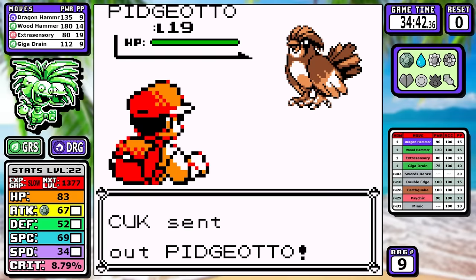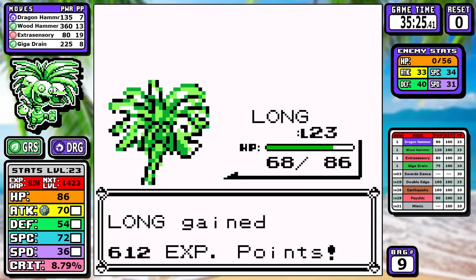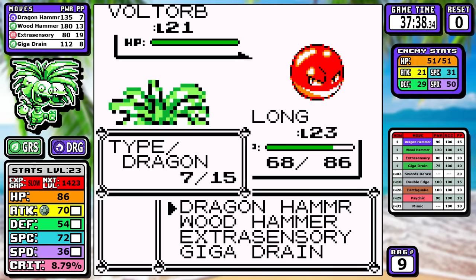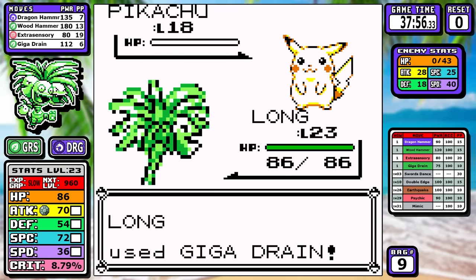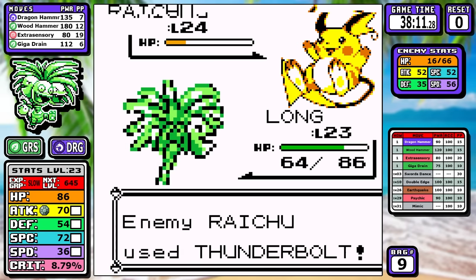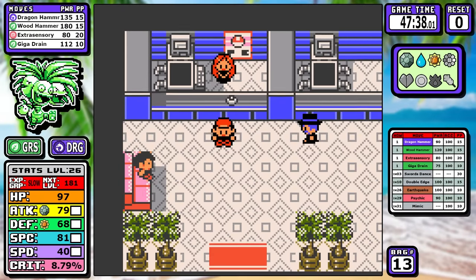For Rival number three, we do actually outspeed Pidgeotto now that we've gotten a few more levels, so we can just one-shot it. This fight is nothing. As for Surge, he's in a little bit of trouble because we double resist Electric moves. If you took any damage earlier down on the SS Anne, you can just heal it up with Giga Drain here. I don't even think you have to go Wood Hammer — I just think Wood Hammer's a cool move. Surge is not really much of an issue. We take him out, and now we can skip all the way over Rock Tunnel.